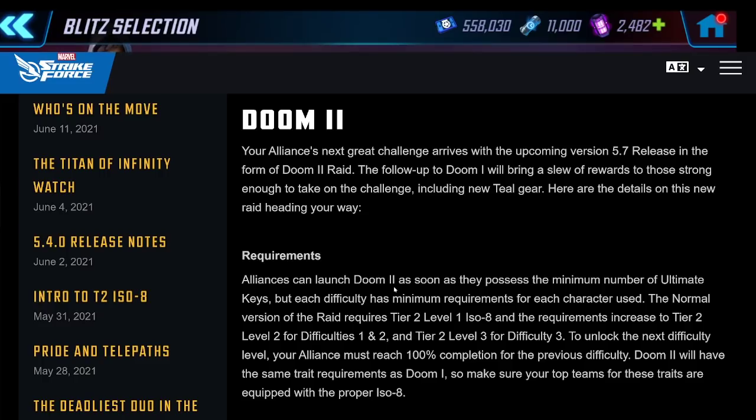It looks like you'll be able to launch Doom 2 — you won't even need to complete 100% on Difficulty 1 of Doom 1, so you don't even need 100% Doom 1.1 to launch. The way I read it, alliances are going to be able to just get their members into Doom 2 right away.